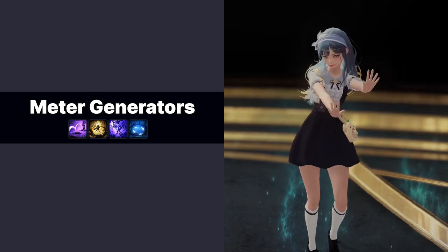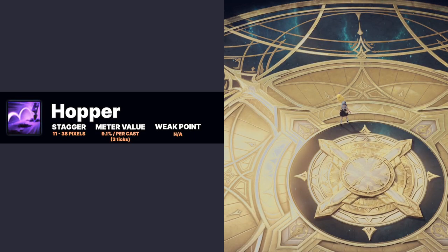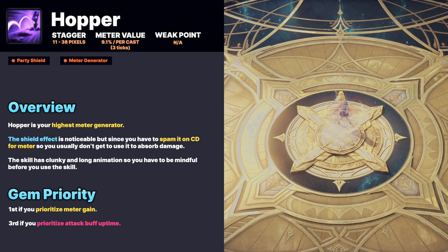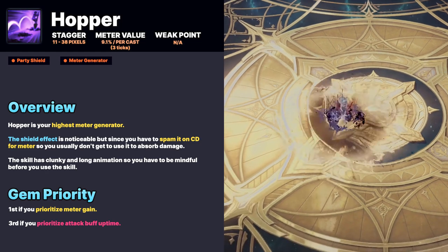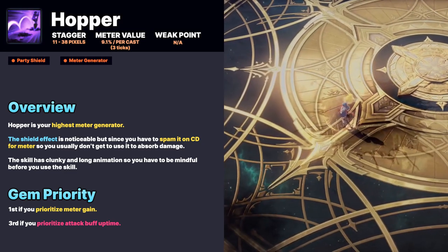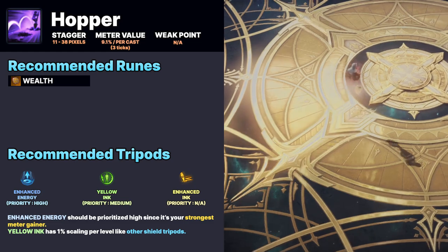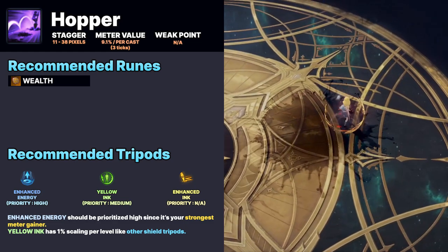Meter Generators: Hopper is used on cooldown for meter with a bonus of giving shield. The skill has clunky and long animations so you have to be mindful. It's advised to prioritize the Enhanced Energy tripod since Hopper is your highest meter generator.